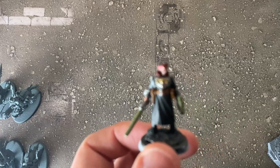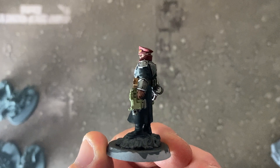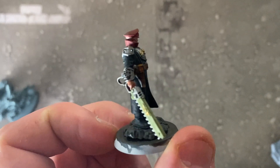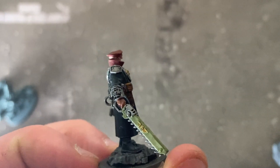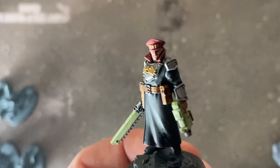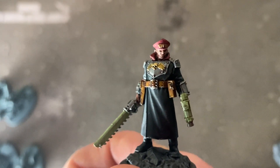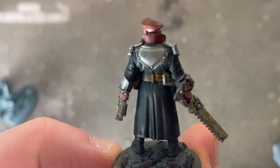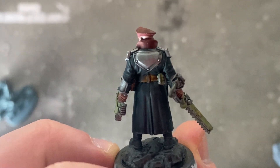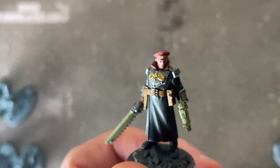I did manage to paint the Commissar - he is a really nice model. The green I used for my guardsmen, I thought I'd use that on his chainsaw and his pistol. I'm not quite sure that works and I might end up repainting those, but his hat and his coat I'm really happy with. I've just got to finish his base. He is a really nice Commissar and he'll be issuing out some orders.